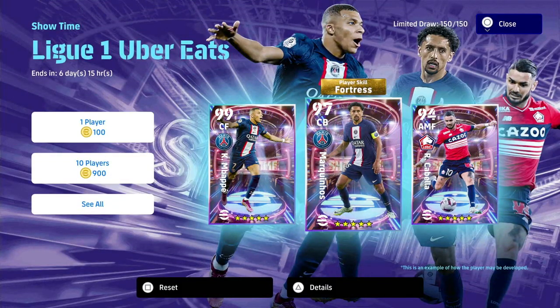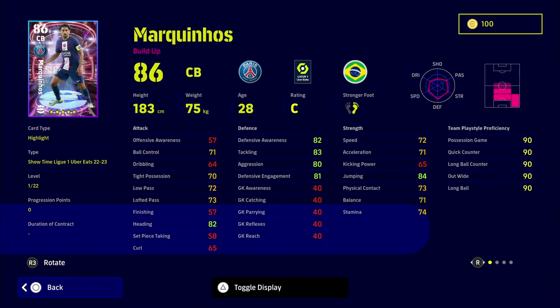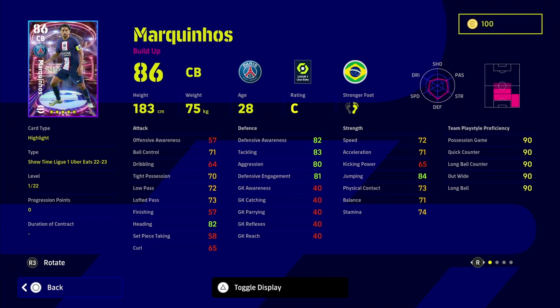Now the biggest one as always — contracts. This week we probably have one of the most overpowered cards of all time: Fortress Marquinhos. This guy is absolutely insane. They just have to keep going up with the cards. He's one of the best players in the game as is, and adding Fortress to him — even without that skill he's got blocker, interception, good speed and acceleration, wavering form, excellent defensive capabilities to play right mid, right back, DMF, or CB.